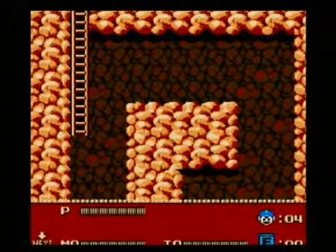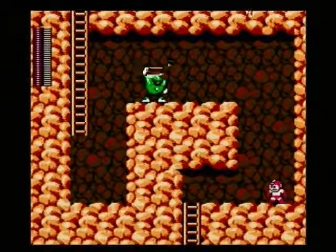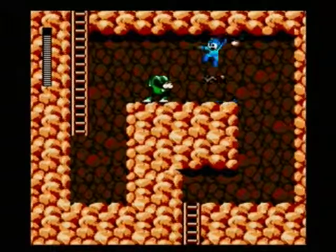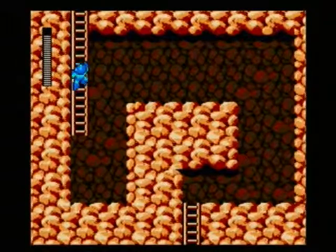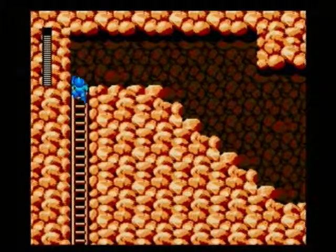Anyway, here you can easily take this guy out with Magnet Missile, but I'm going to conserve it. Jump up here with Rush Coil. And then jump over his hammers, if I can time it correctly, which seemed to be a bit harder than I had anticipated it would be.